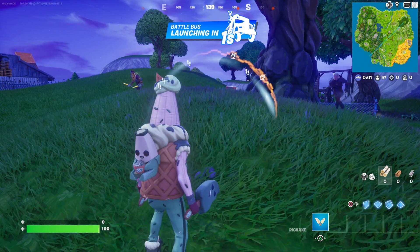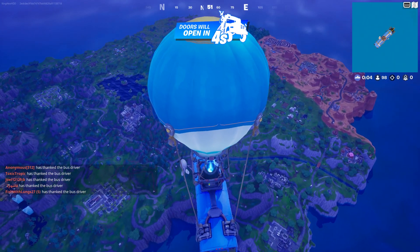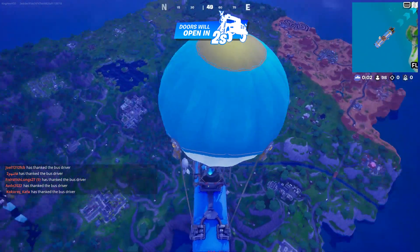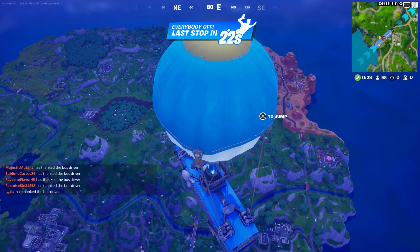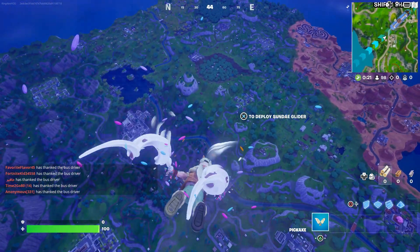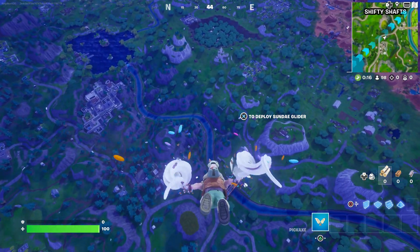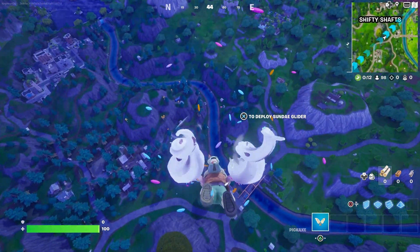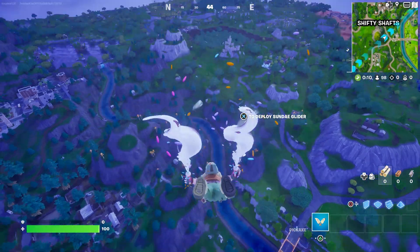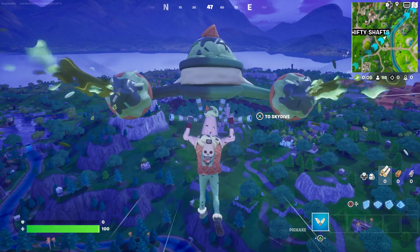I'm going to tell you what you need to do next, so please be patient. At this moment we're going to jump out of the Battle Bus — just like that — and fly right over there. Once we do that I'll tell you what to do next. Make sure you open your glider.